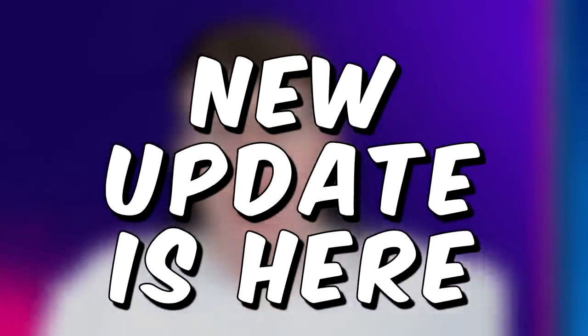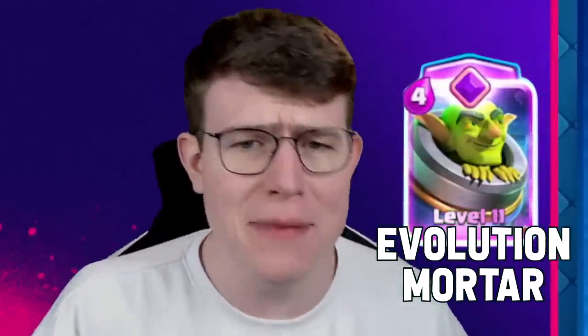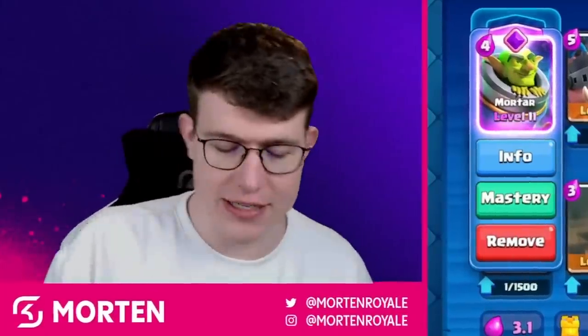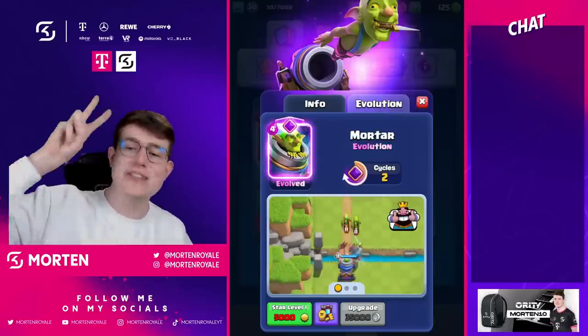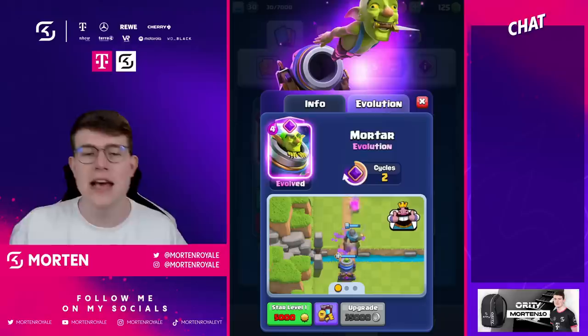The Evolution Mortar is coming into the game on Monday. The background for unlocking it requires two elixir cycles — you need to cycle the mortar twice and then you'll get the evolution. There might be a shop offer for it as well, but that's just speculation.